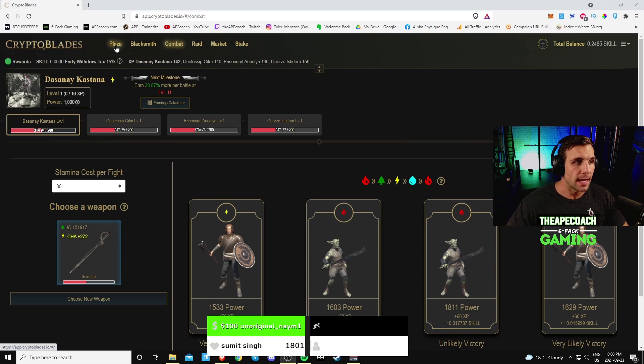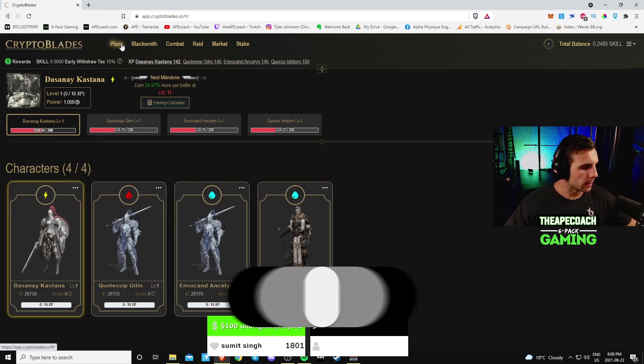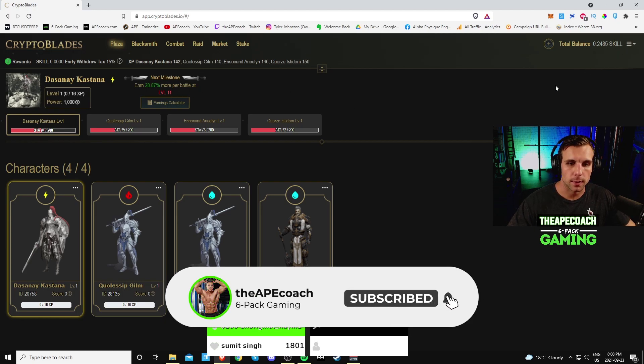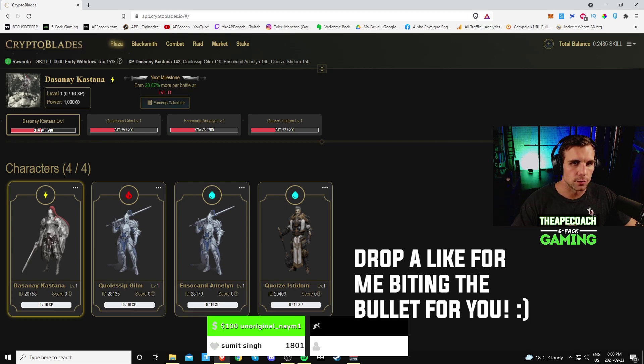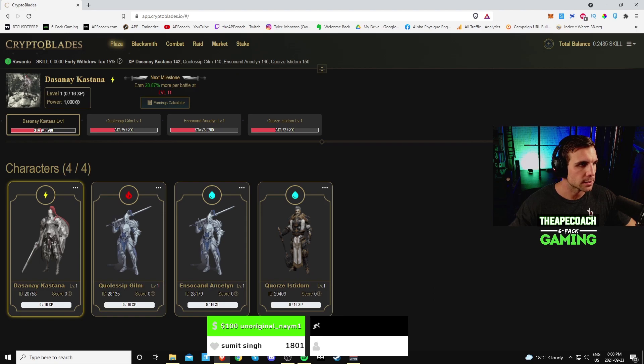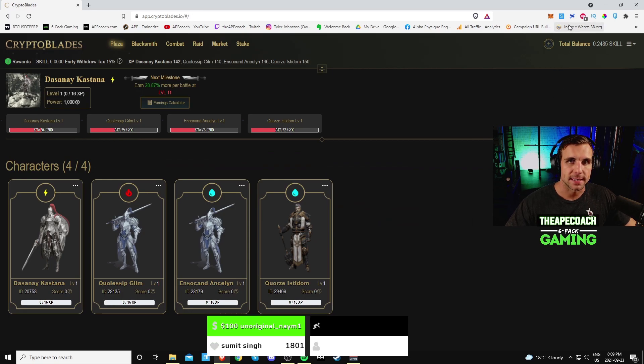I have five full accounts on regular Crypto Blades on BSC — they're all level 51 plus and I've got some four-star swords and all that. But I wanted to make a video and test out this Heco network: how much can you actually earn, is it profitable, is it worth it? I decided to give it a shot. It was quite the process to transfer everything over — there are a lot of extra steps. I ended up getting four random accounts here, because you have to mint everything. It's a whole separate market on Heco — no characters, no weapons for sale, so you have to mint everything from scratch.